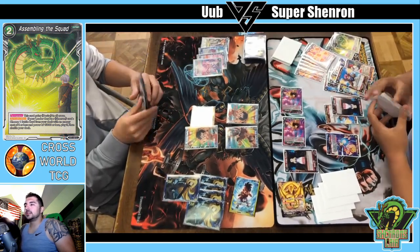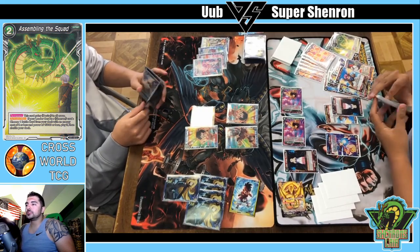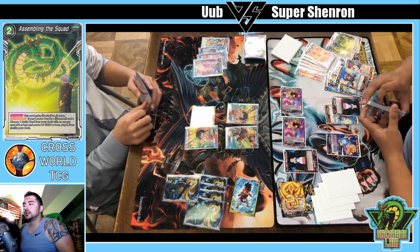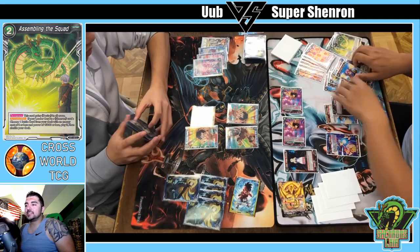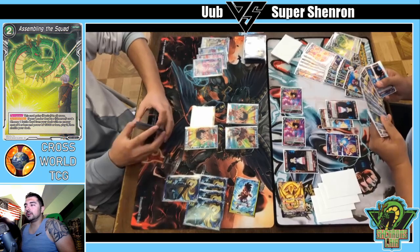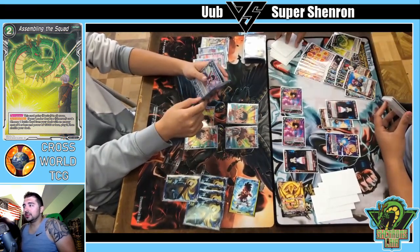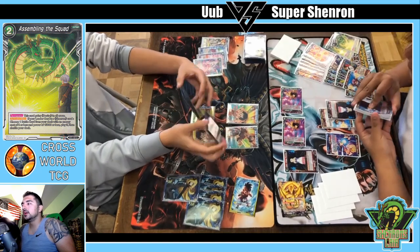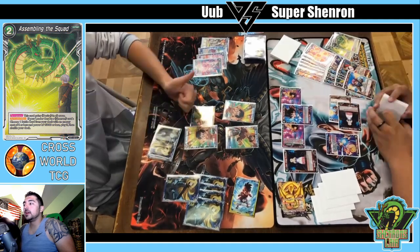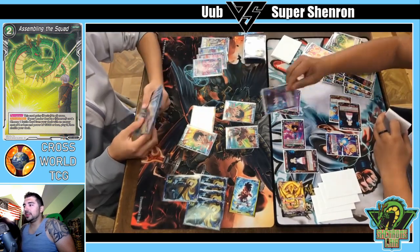Kevin is playing OOB with the Ultra Instinct package, so he has potential to turn-three kill here. That Pan is going to put on a ton of pressure. Danny's deck can't really play extra card negates, but he does play Topo negate — very good at stalling that type of aggressive strategy. It really depends on what Danny has in hand and whether he can leave two energy up. But never mind — he's going to drop the Mega Focus on Goku, mill three, give it the ability to attack actives.